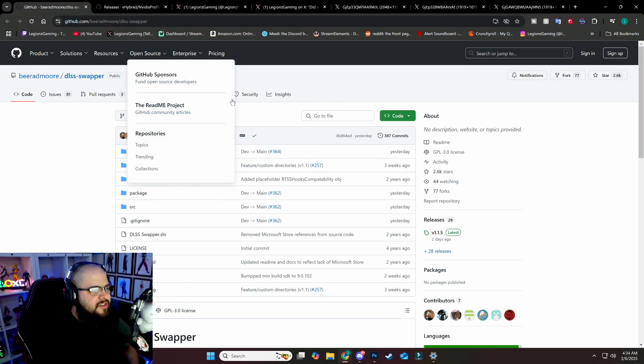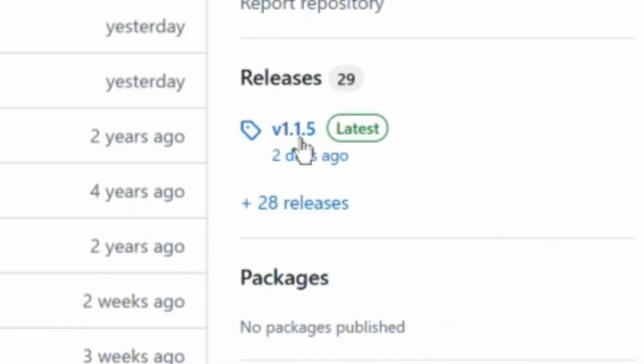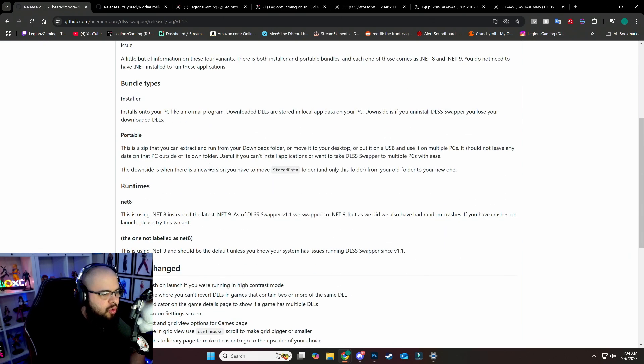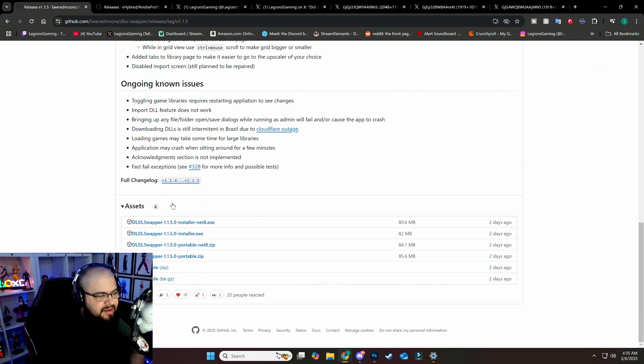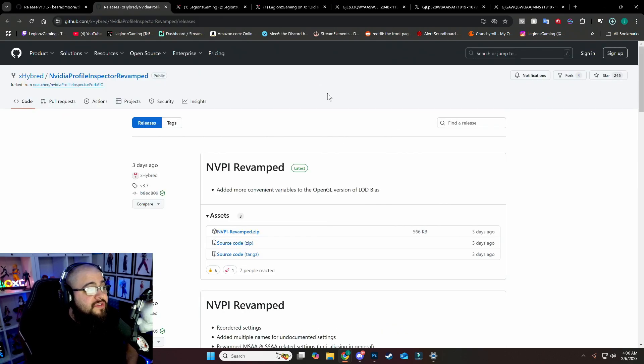I'll leave everything linked below. First, download DLSS Swapper, which will allow you to swap from DLSS 3 to DLSS 4 in the game. Click where it says v1.15, scroll to the bottom, and download DLSS_Swapper.exe — not the net.exe. Put it on your desktop so it's easier to find.